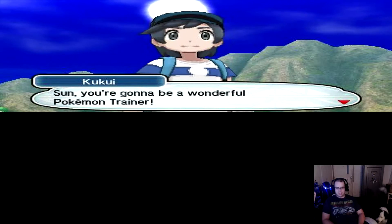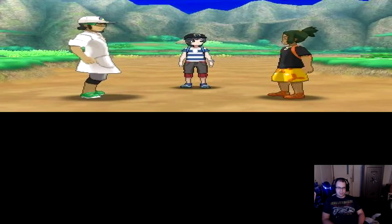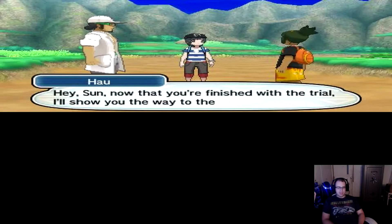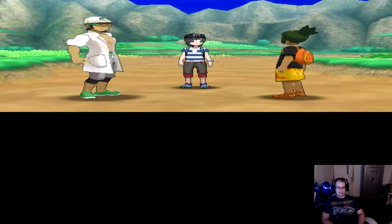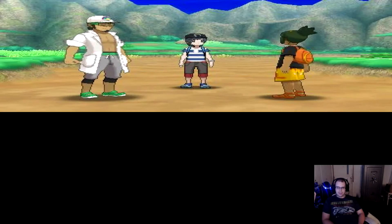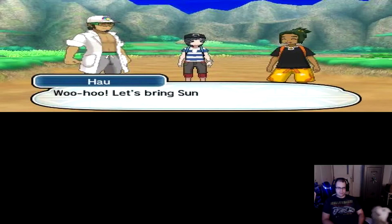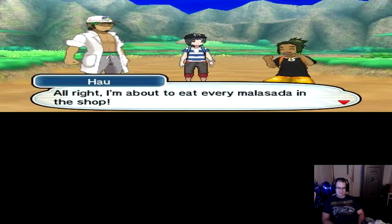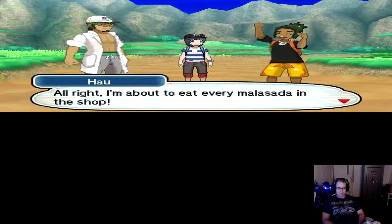Son, you're going to be a wonderful Pokemon trainer. Well, the two of you should both train up during your island challenge. Now that you're finished with the trial, I'll show you the way to the Malasada shop. Great idea — as a welcome gift, it'll be my treat. Woohoo! I'm about to eat every Malasada in the shop. That's the weirdest word — Malasada.